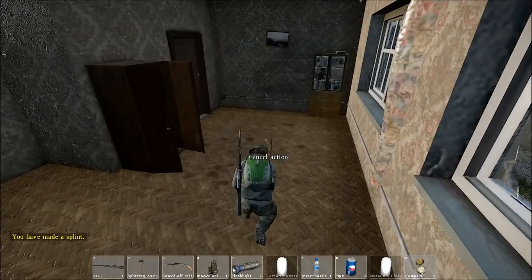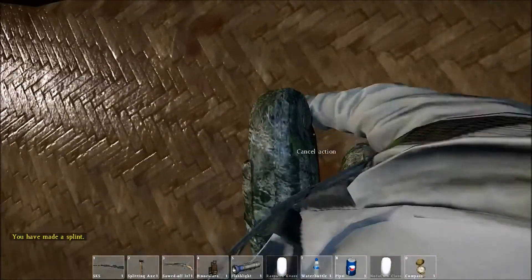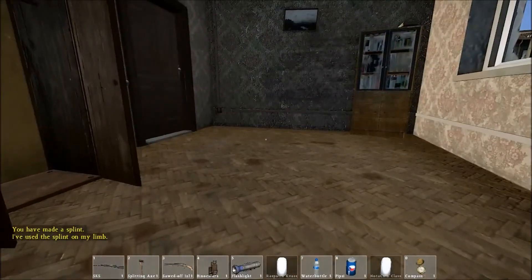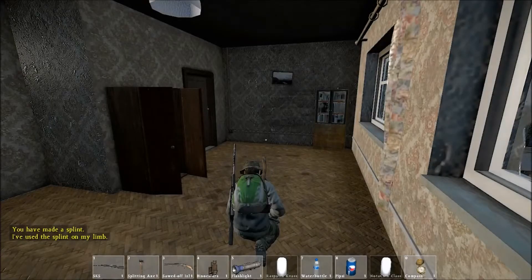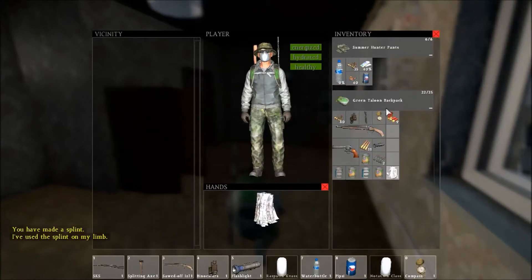You can see him doing the animation where he's wrapping his leg up — and voilà, that's how you make and use a splint. Enjoy!